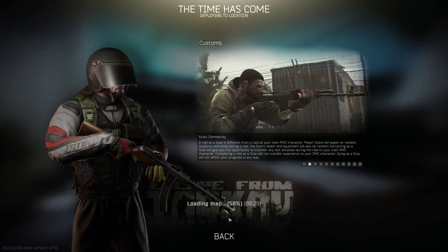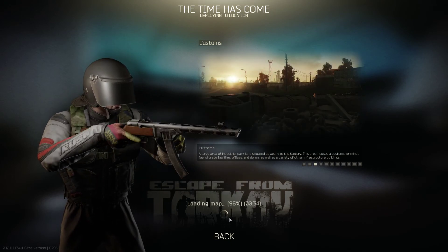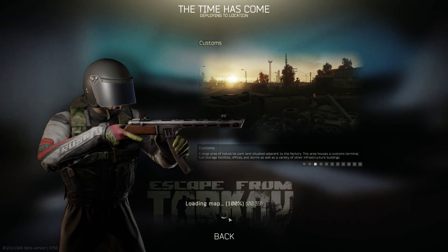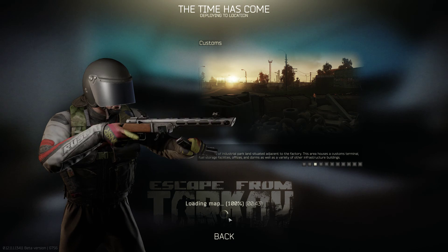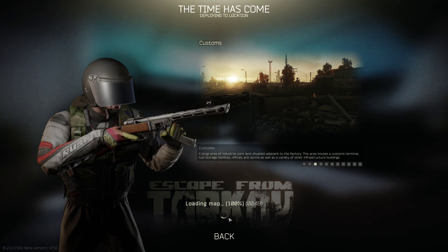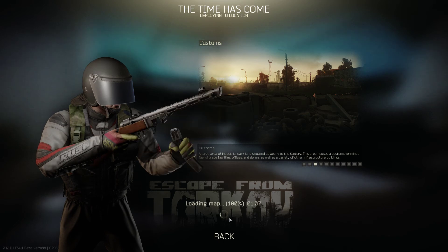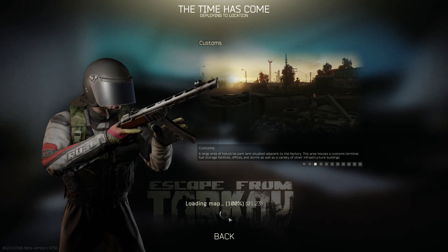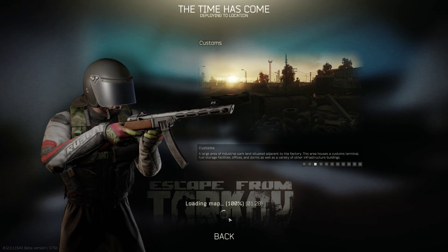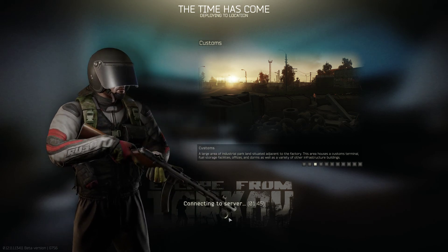We're doing it again, loading back into Customs. Our last run of the PMC went pretty well — we managed to get a task done, get three kills, including a very successful extract. Maybe botched taking the stuff off the PMC, but that guy was panicked and I decided to trade. Got a lot of cash. We're back in order to find bolts and nuts for our old workbench, which is a hindrance if you don't have it.